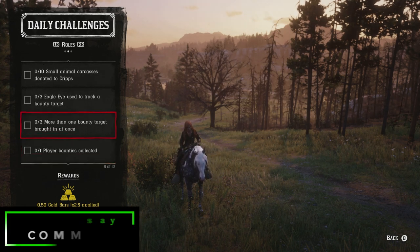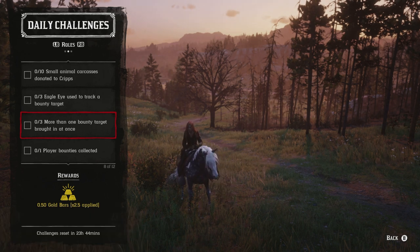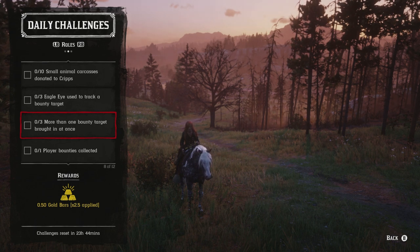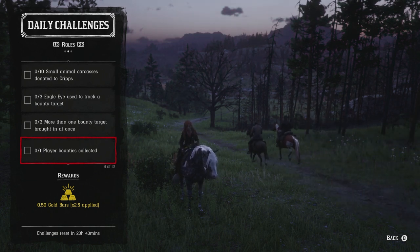Three times bringing more than one bounty target in at once: the best way is with a friend so you both benefit, especially to guarantee keeping targets alive. Otherwise you can kill one, put one on the back of your horse, and drag one with your lasso — or kill both and throw them in your bounty wagon. One player bounty collected: the best way is with a friend not in your posse. Have your friend shoot you, then press charges on them until they get a high enough bounty, then you go after them. Then return the favor — they kill you, press charges, and allow you to turn them in.